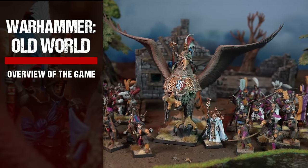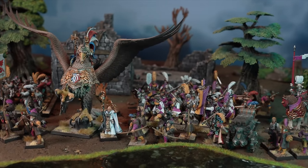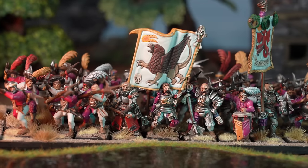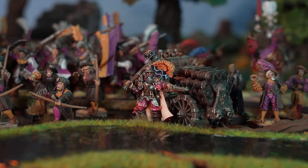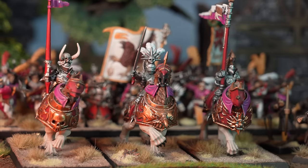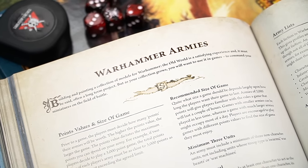To play a game of Warhammer The Old World, each player will need an army to command, so the first thing to do is assemble your forces. You can simply use all the models in your collection, but most players use points values and army lists to ensure that forces are evenly matched for a closely fought battle. This system is explained in the Warhammer Army section on page 276.